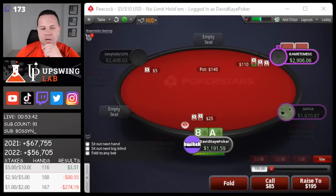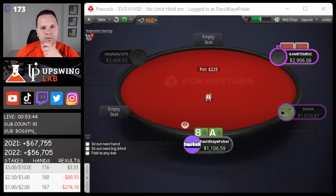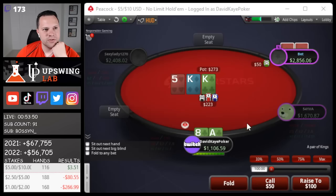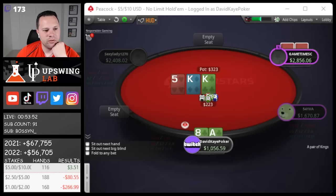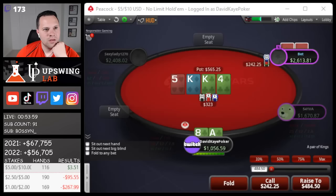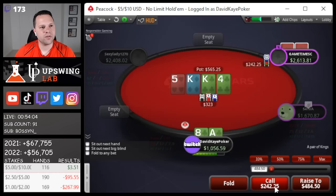Open button, get three-bet, we'll flat ace-eight suited. Flop comes king-king-five with a club. Versus this small bet I'm going to go ahead and float. Turn brings the flush draw - universe is big - I think with the nut flush draw we get to call.